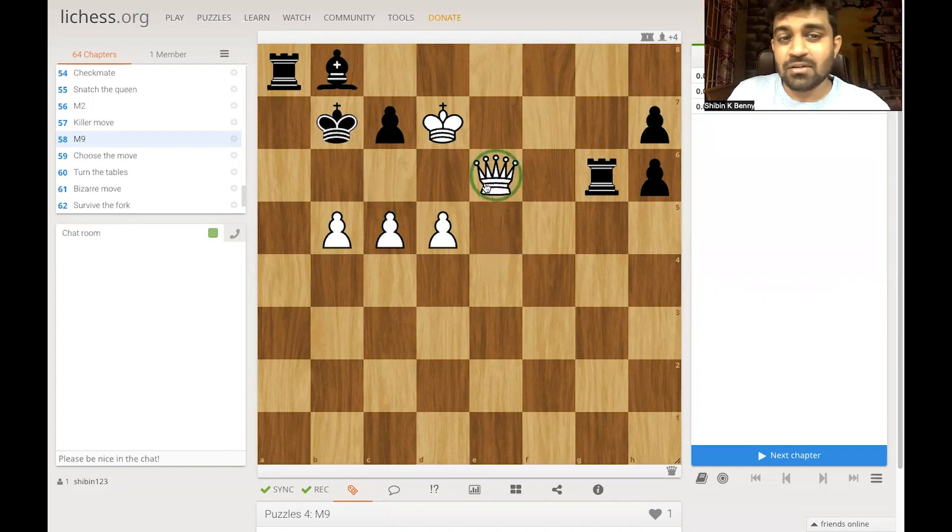White has a queen, but black has got two rooks and a bishop. The queen is right now hanging and there is no obvious check to give — everything is covered. That is why, with the pawns coming this way, the engine gives it as a draw. The line the engine gives is queen e5 and just rook g5, then some waiting moves with the queen and the rook, where black doesn't commit and white also doesn't commit.